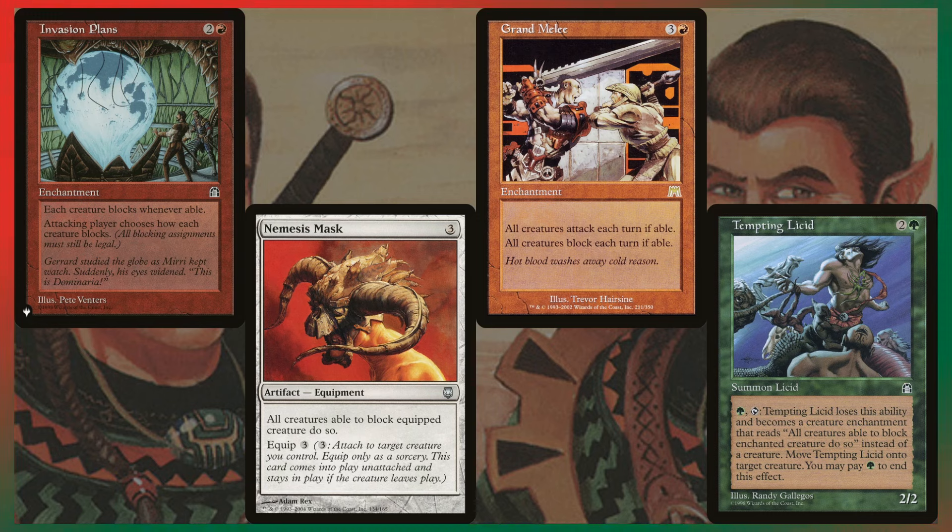Nemesis Mask and Tempting Lissilid both let you equip or enchant a creature so that all creatures are forced to block it. Grand Melee is a little worse than Invasion Plans because all creatures block and attack each turn, meaning opponents will have creatures tapped down. But with Rampage, if they don't have creatures with haste, during your turn you can attack and most likely kill them. Invasion Plans and Grand Melee are phenomenal — Invasion Plans being one of the strongest cards in the deck.